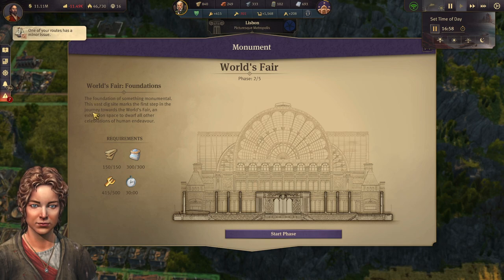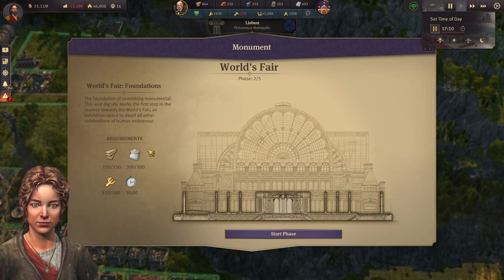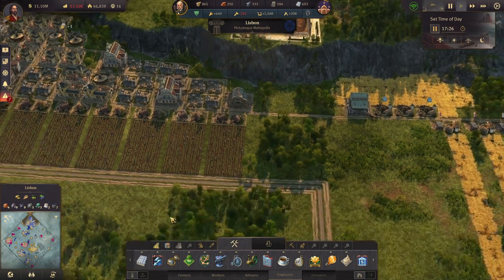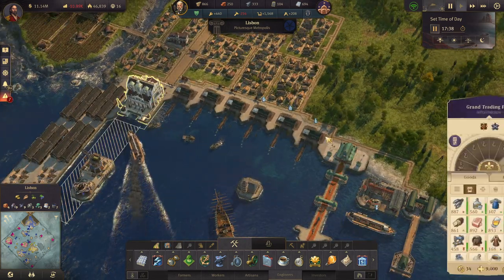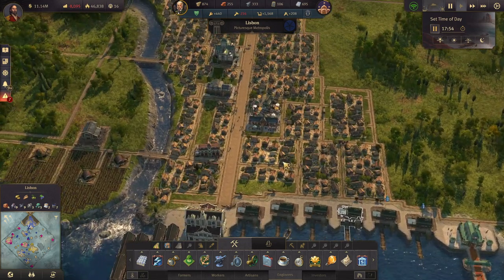The World's Fair — this is the first time I do this. They find you have something monumental — this vast dig site. What's the first step? An exhibition space to dwarf all other celebrations of human endeavor. I need a little bit more farmers — they should be coming in. We can get almost 500 more farmers, so we're good on farmers.